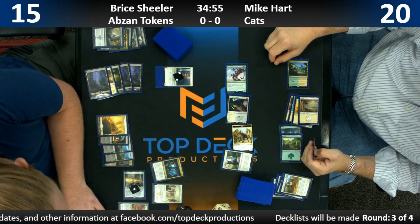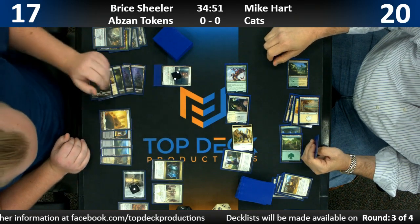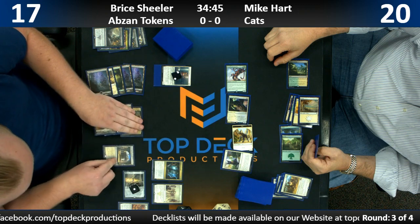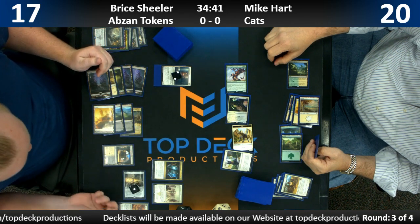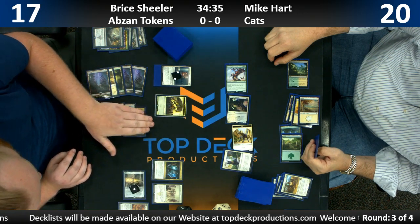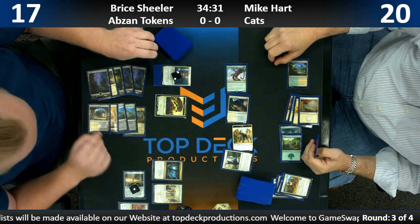I think what he should do here is activate his Adanto on his main phase, then sacrifice one of the tokens so he gets two more tokens from Hidden Stockpile — and it looks like that's what he's going to do. He's going to activate, get a couple of vampires, gain some life, sac one, get some Servos, scry one, gain some more life at the end of turn.